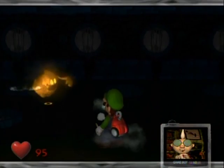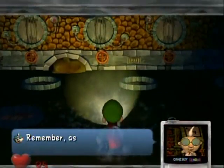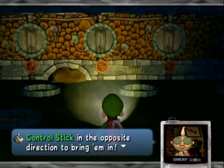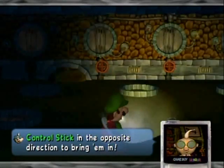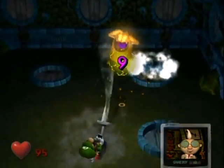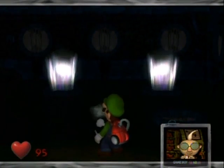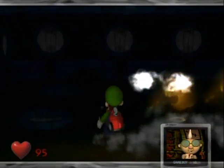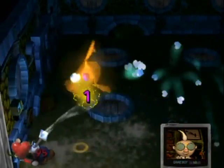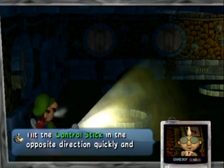I recommend turning off your flashlight, waiting until a ghost gets close, stunning it, then sucking it in with your vacuum. A tip to suck in a ghost faster is to continuously tap the control stick in the opposite direction — like you're doing smash attacks in Super Smash Brothers. You'll suck in ghosts much faster than if you just hold that direction. That's key to getting a good score in this game.